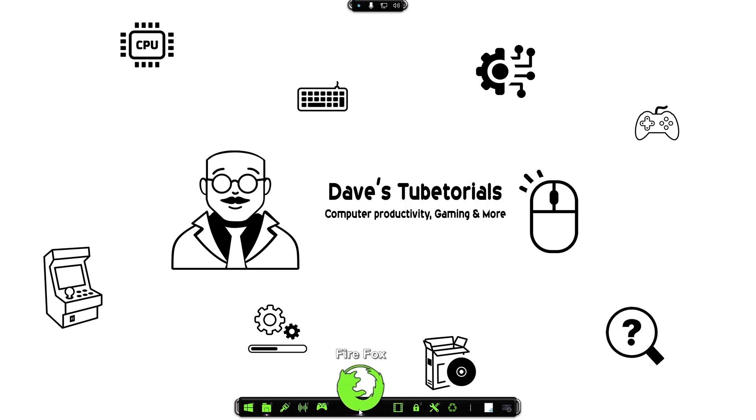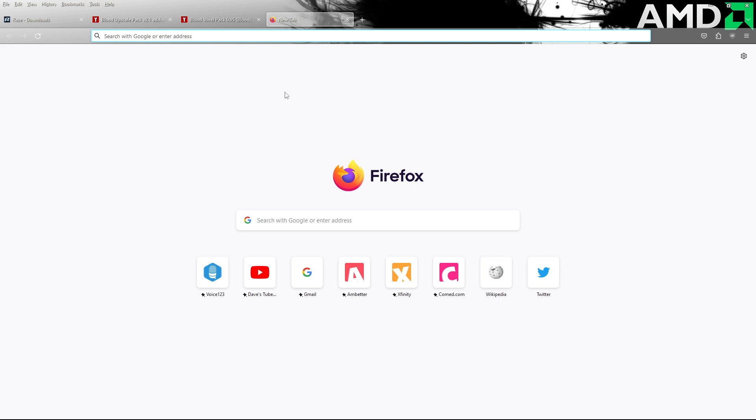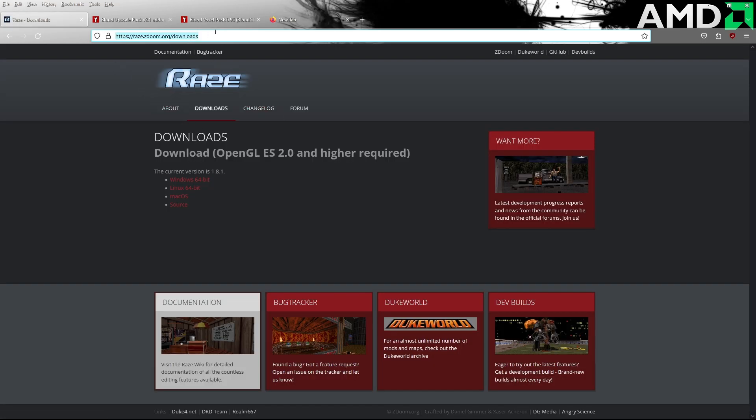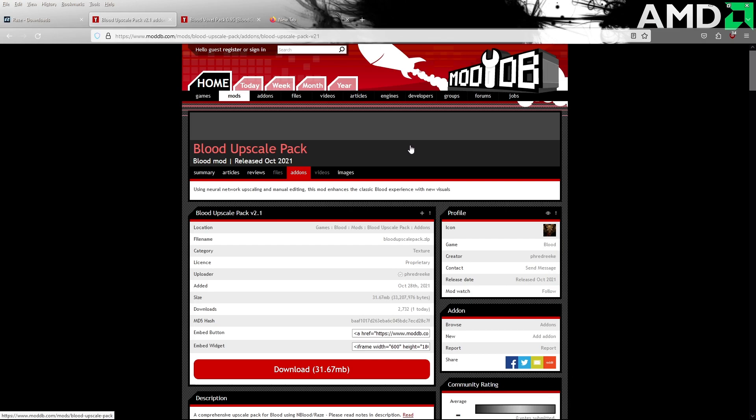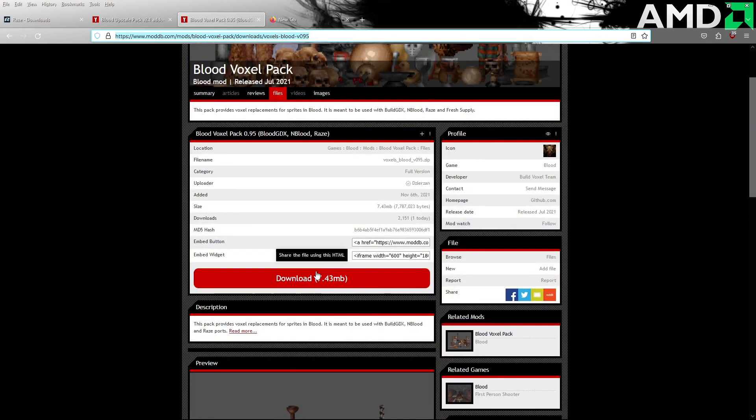If you want to give this a shot, open up your browser and we're going to travel over to the three links I have posted in the video. We're going to go to the Raze website and download the Windows 64-bit version. After that, download the Blood upscale pack — the link is right here. Then also download the voxel pack, that's on the third link. All those files are going to go to your downloads folder.